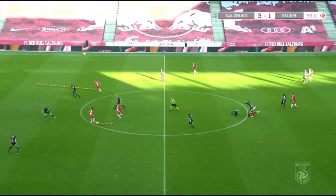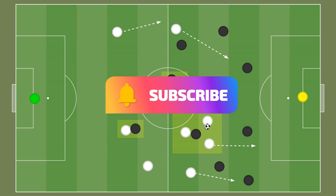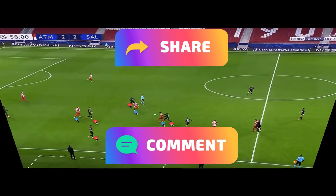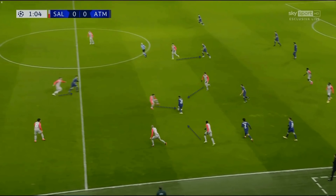That covers the attacking principles — now the defensive principles, arguably where the Red Bull teams are most impressive. The Red Bull clubs prioritise regaining the ball immediately after losing it with a high press and constant counter-pressing. Ball orientation is the key tenet: Salzburg overload the ball side with players to win it back, while others stick tight to potential passing options, aiming to intercept the pass or prevent the player from turning and playing forward.